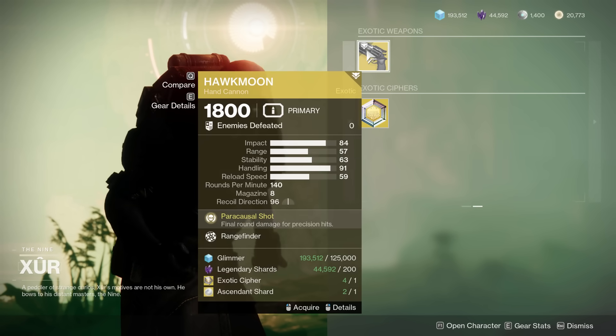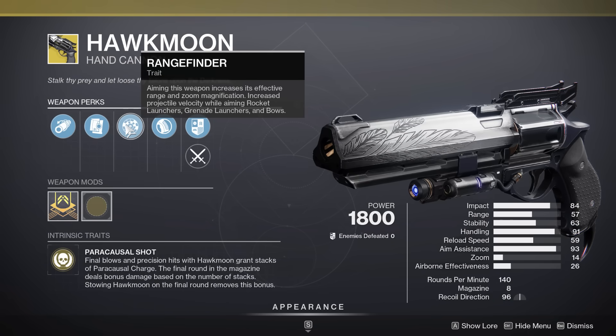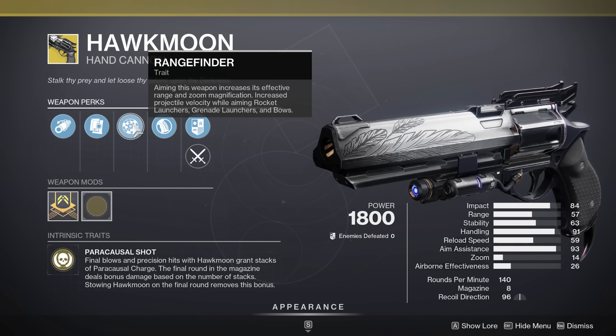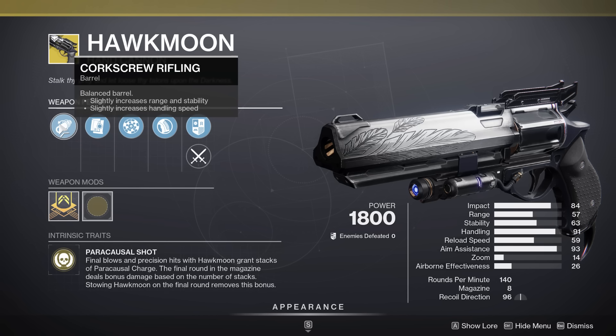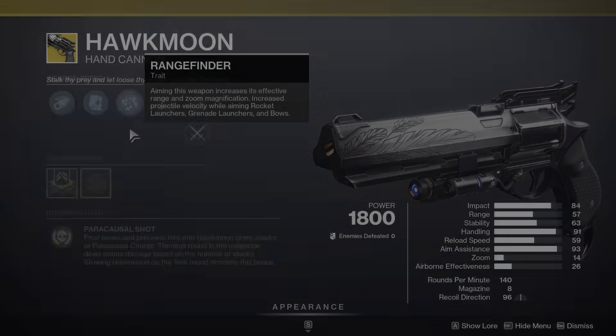On the other side we only have the Hawkmoon, and we actually have the Hawkmoon with Rangefinder — overall considered to be pretty good. Well, it was. It would increase the zoom which would increase its range, but now that has been decoupled. I think it's still going to increase the effective range, but it might not be as good as it once was. Rangefinder was a god-tier perk for something like a hand cannon; now you might have to reconsider. The other perk, Corkscrew Rifling, slightly increases range and stability — it's kind of meh. If you really want a Rangefinder Hawkmoon you can pick this up; otherwise I would kind of skip.